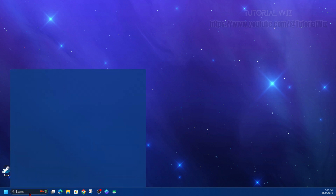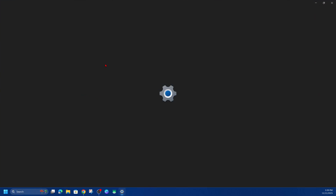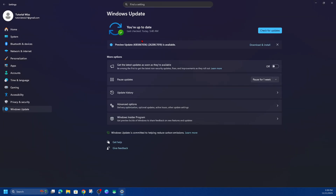Also in search, type in Settings, go into System Settings, go to Windows Update and make sure Windows Update is up to date. If you're up to date, it should show a green tick with today's date and time. You can also check for updates to make sure you've got the latest Windows updates.